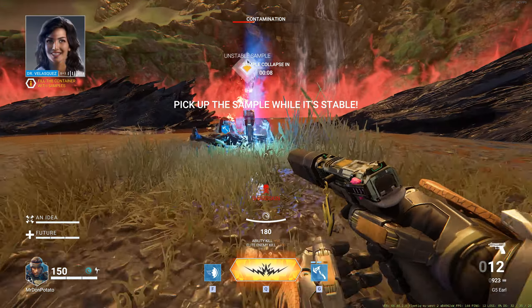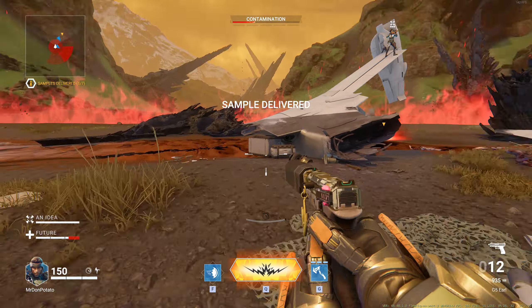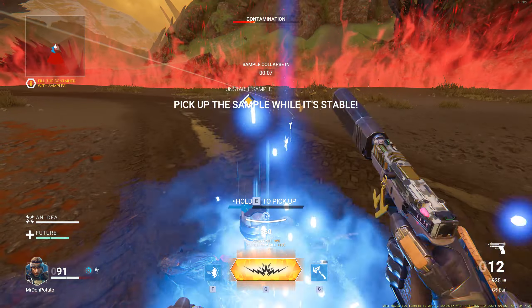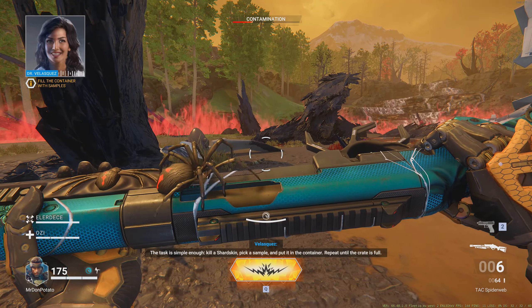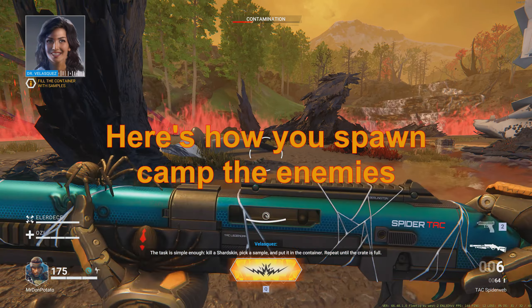For sample collection, the initial spawn location is always the same — it's off the plane wing where the propeller is lying on the ground. Subsequent spawns are always clockwise from that initial spawn. Two players should focus on spawn control while the other kills the Shard Skin and collects the container. Ram is really good for this because he can one-shot kill the Shard Skin with his axe and then sprint with the container. Kill the bomber dog, axe the Shard Skin, collect the container, and sprint it back nice and fast.